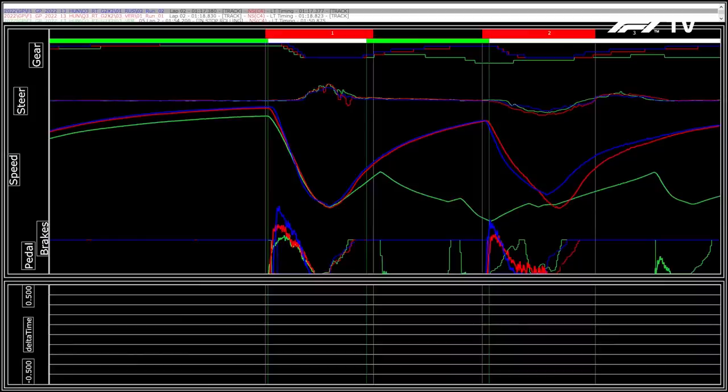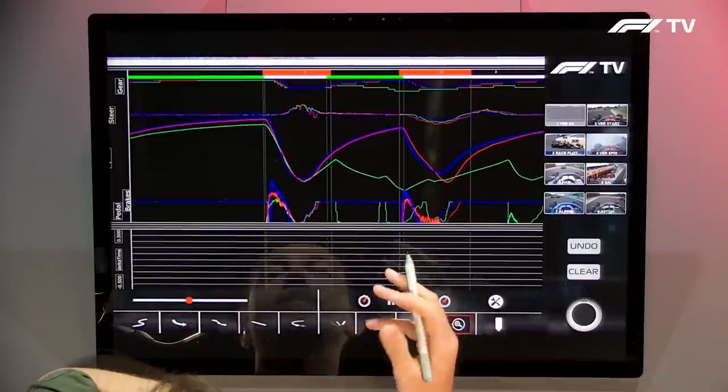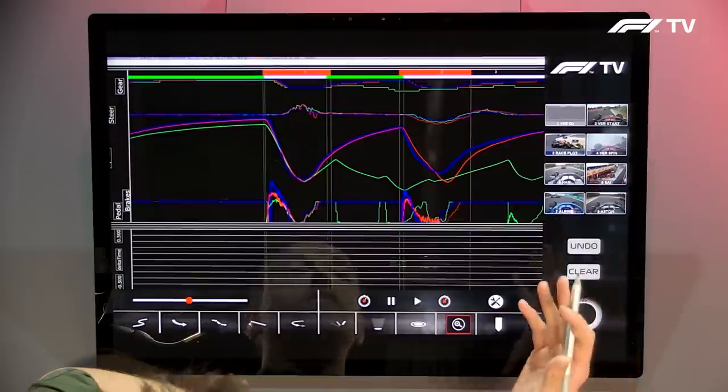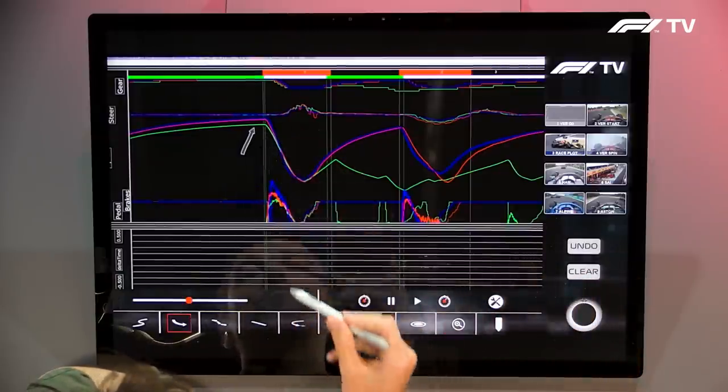The entry speed — the brake pressure wasn't as high as George Russell's, but Max is braking later and turning in a little bit earlier as well. Too ambitious on his first run into turn two, he lost the lap. He still had a second run to try and take pole position that Red Bull looked to be in the mix for, but the green line here is the aborted second attempt and you can clearly see Max has no top speed in the green.